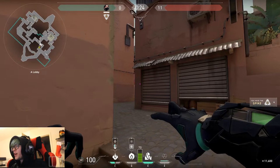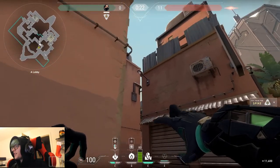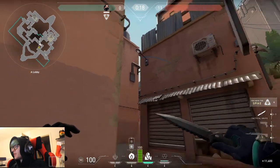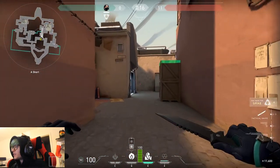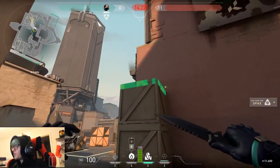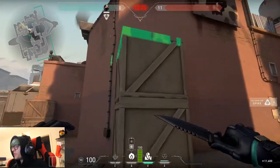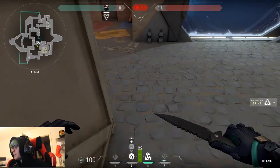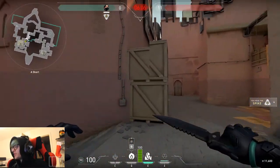This is a snake bite shot down A short. Stand here and aim up just above this point — it bounces down and lands on anybody up on this box. Also very useful if Sage has a wall here, as it would hit anyone standing on that Sage wall too.